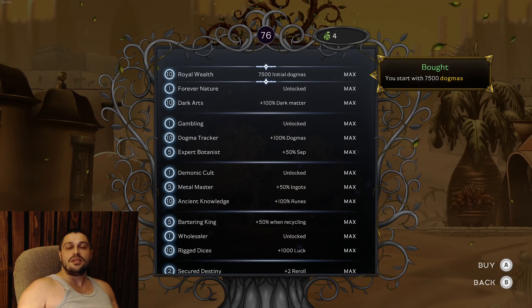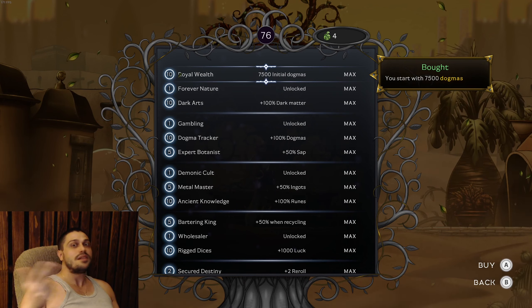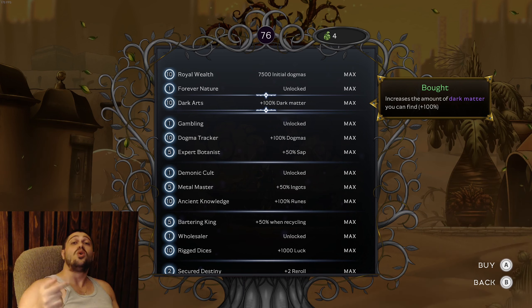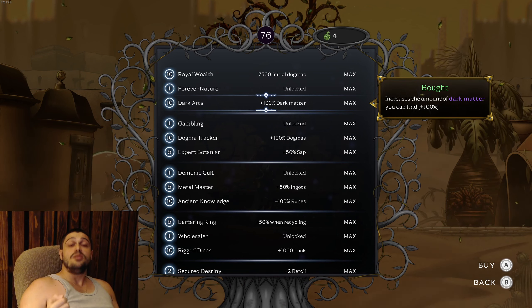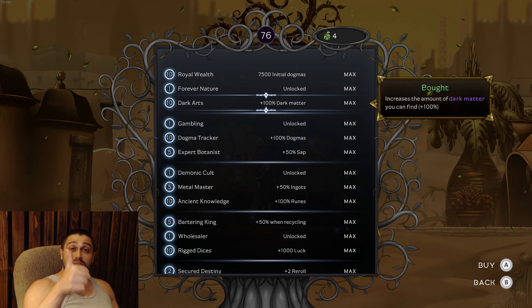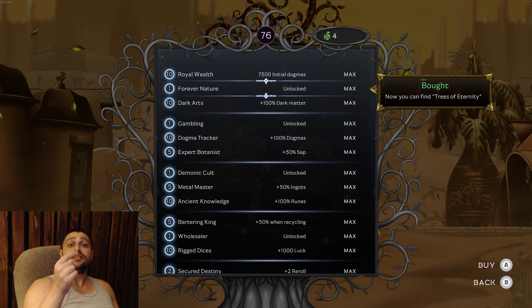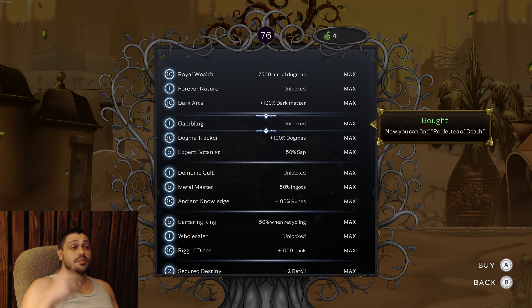Now the second upgrade is the Seed Tree - or Sap Tree, call it however you like. With green materials you upgrade stuff on the tree here. These are your resource accumulation upgrades. The most important upgrade by far is Dark Arts - you will get more Dark Matter when you finish maps, increasing the amount of Dark Matter you earn. With more Dark Matter, you'll be able to upgrade faster on the Dark Matter Fountain. This is number one that you should max out.